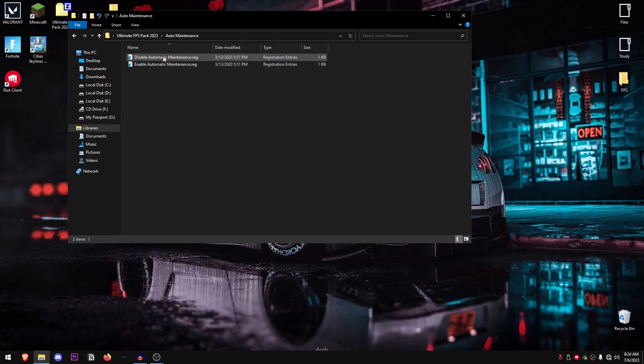Open up the Auto Maintenance folder first and disable automatic maintenance. The reason we're doing this is because we don't want Windows running maintenance tasks while we're playing games, which causes hitches and lag. Just double click on it, hit Yes, then hit OK. You can always revert this back to enabled if you want.